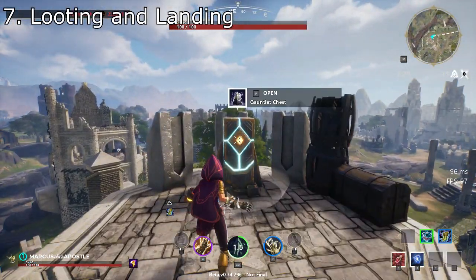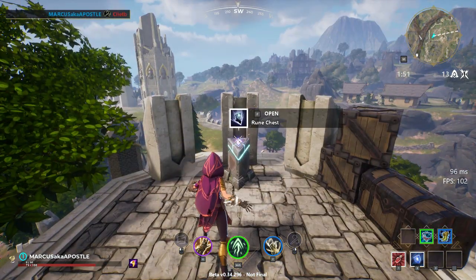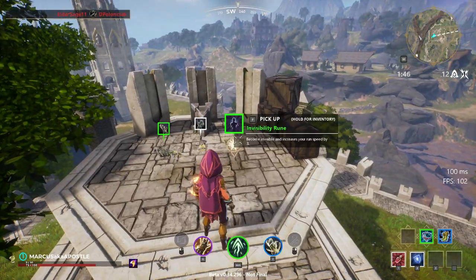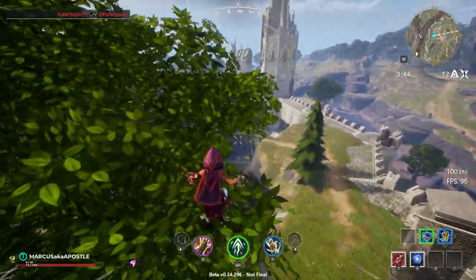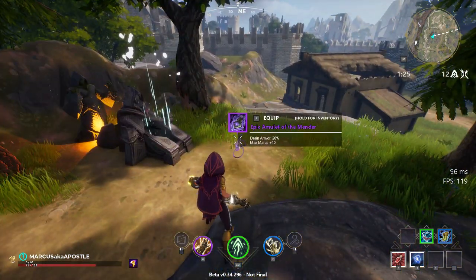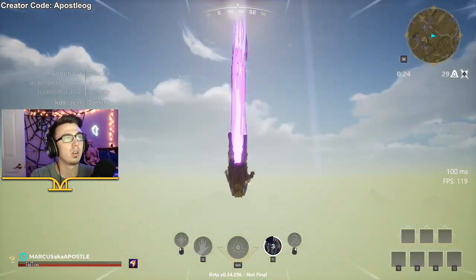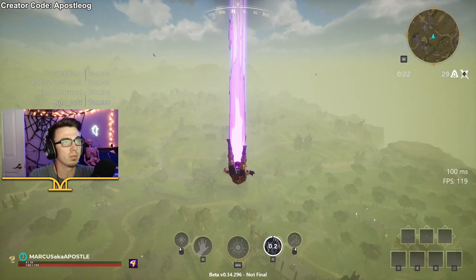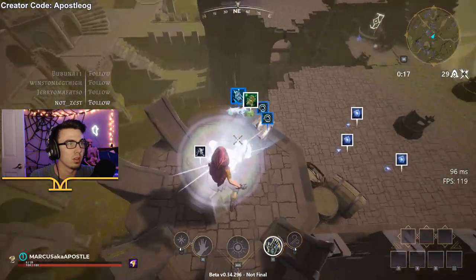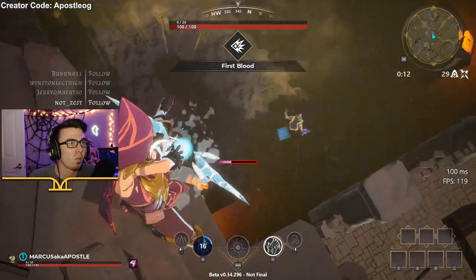There are four types of chests right now: gauntlet chests, rune chests, item chests, and epic chests. Each type of chest guarantees you one item of that specific loot type when you open it. So if you open a gauntlet chest, you're guaranteed a random gauntlet along with some other items. Epic chests are a bit different because they only drop one item, but that item is guaranteed to be epic. I don't recommend landing on these since you aren't guaranteed a gauntlet and they're usually in a risky exposed area. Instead, land on a gauntlet chest near the epic chest, grab a gauntlet and other items, then push the epic chest and take out whoever landed there.